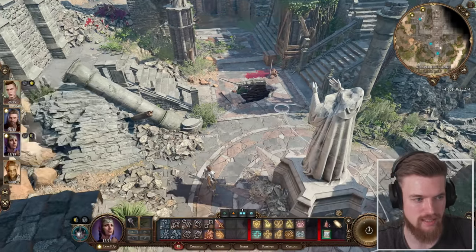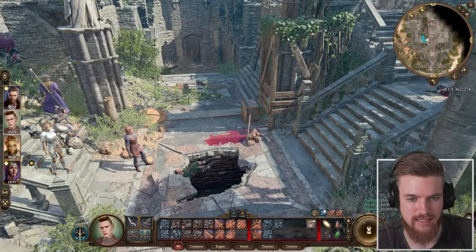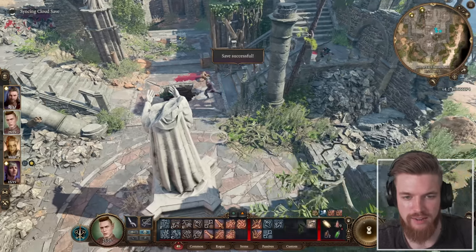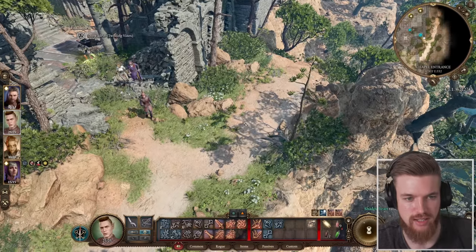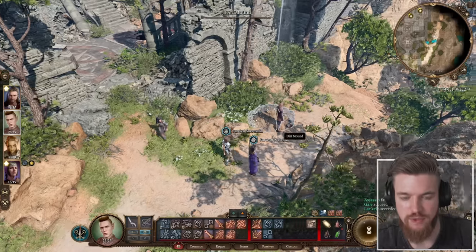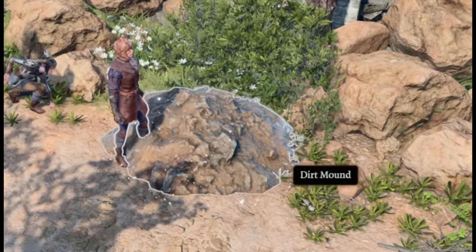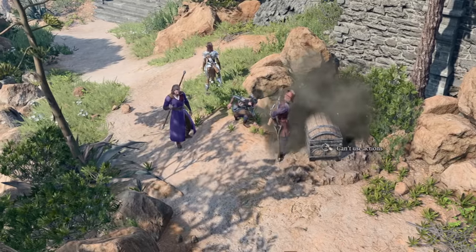Loot the bodies for some rogue equipment, thieves tools, and trap disarm kits, which we'll need later. One of them has a shovel, which is very important. Now we have a big hole we can jump down. But first, come back outside because there's actually a secret just to the right. You'll get a survival check, and if you pass it, you'll see something hidden in a dirt mound. Because we have the shovel, right-click it and press U to dig and reveal a secret chest.